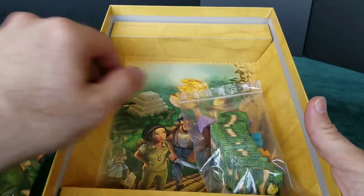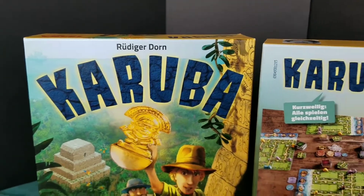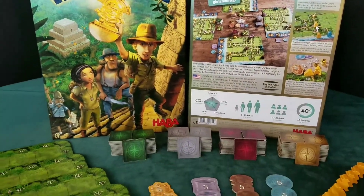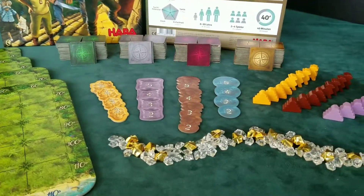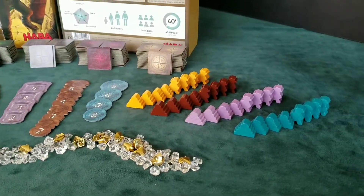In Karuba, each player plays only on their own island card while racing to beat the other players in the hunt for the most valuable temple treasures. You use the tiles to build paths along which the adventurers must move to get to the temples of the same color. On the way, the adventurers can collect crystals and gold nuggets which also count as treasures at the end of the game.